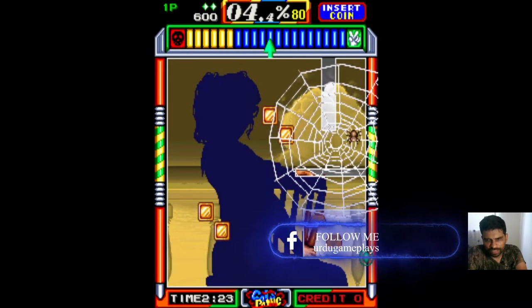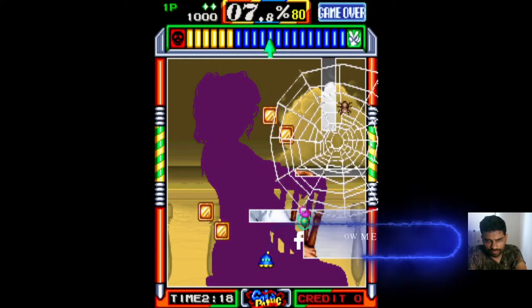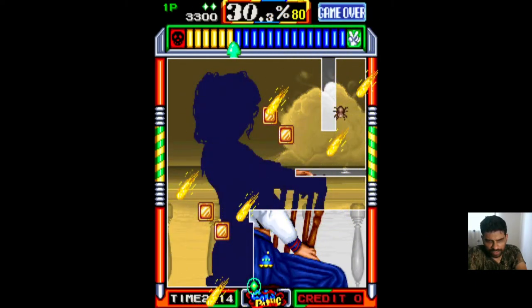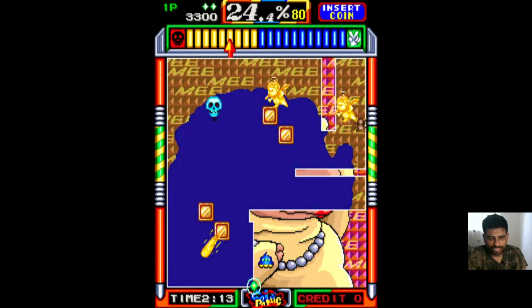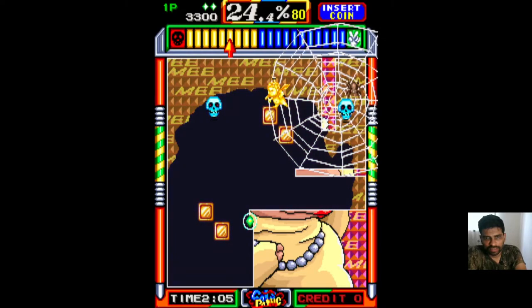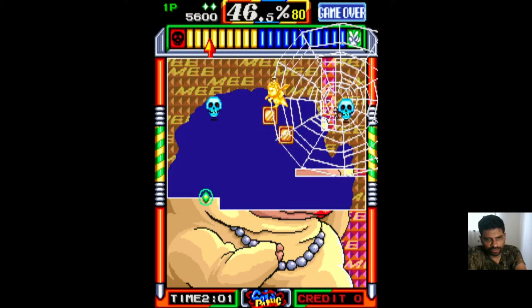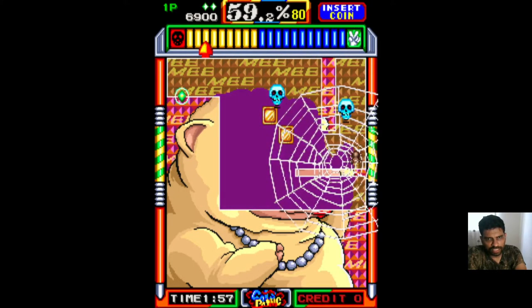If the spider touches the diamond, your life will be lost. Sometimes you have to cover the diamond — this is shown by a picture that turns. If you look at the top, there is a yellow and blue bar. When it goes into yellow, the image will turn and change.